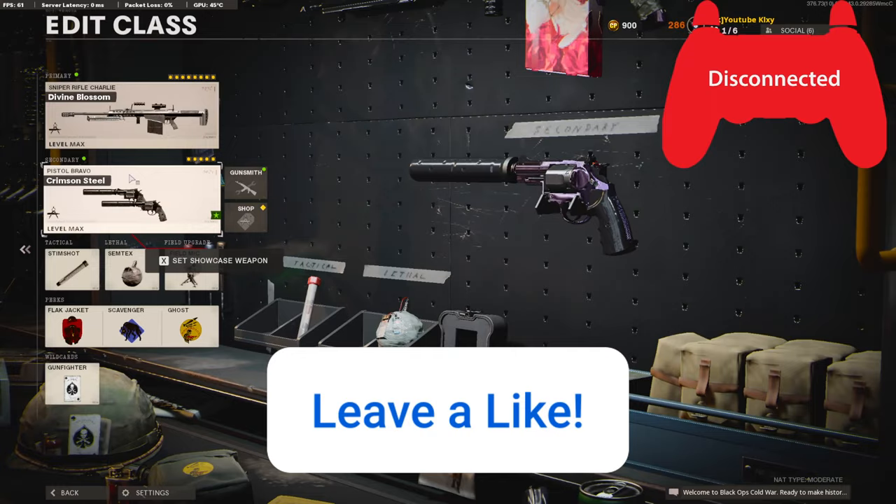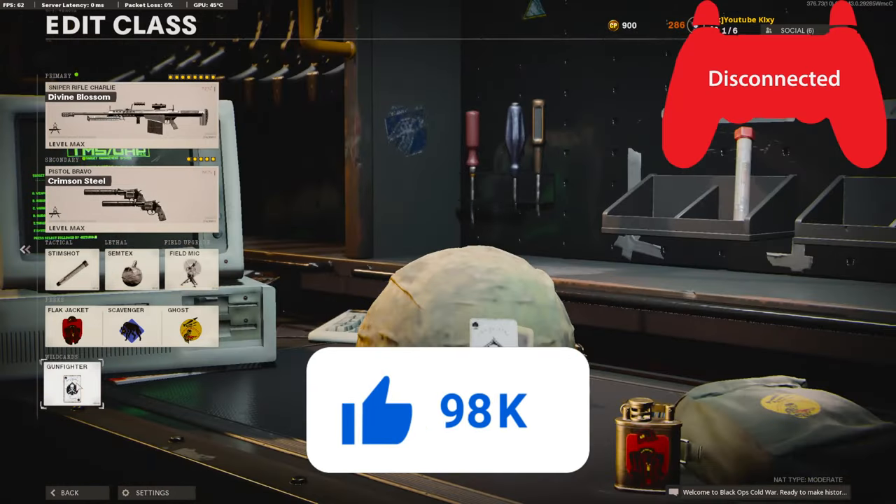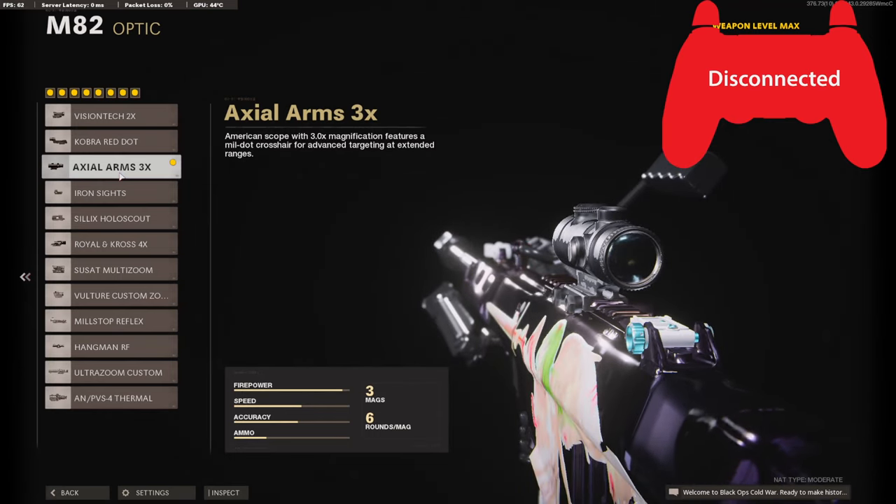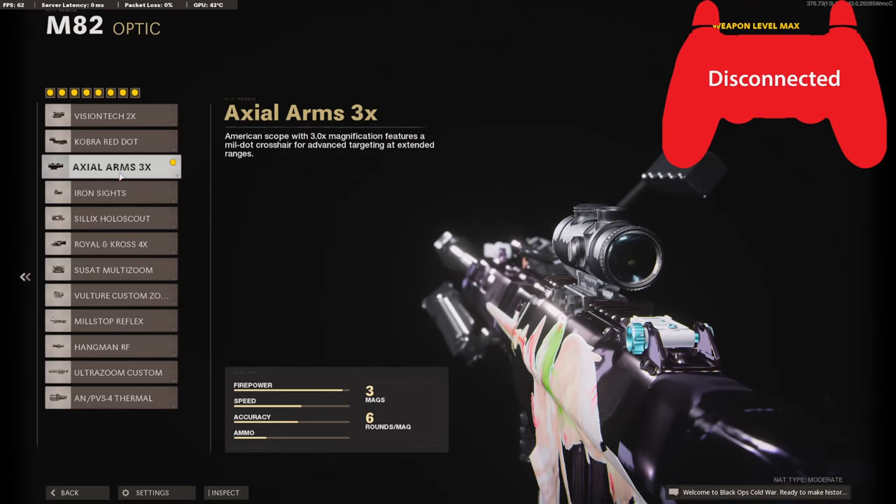Let's get into the class setup. We are running eight attachments today, so you're going to need to go down to the wildcards and select Gunfighter for this class setup. On the optic I am using the 3x scope, but you don't even have to use one — that's just what I wanted to do for the video.